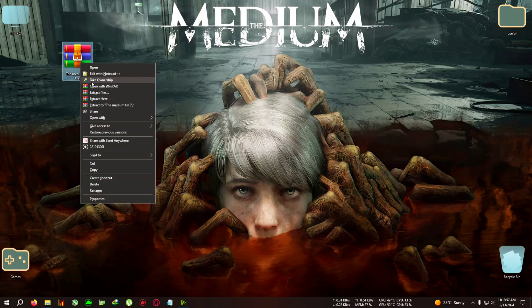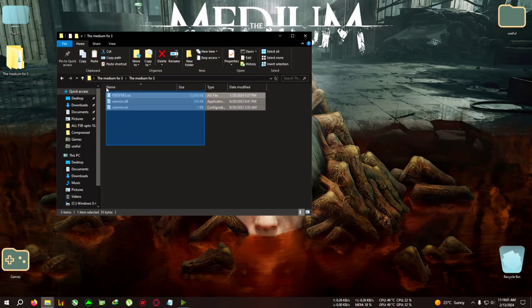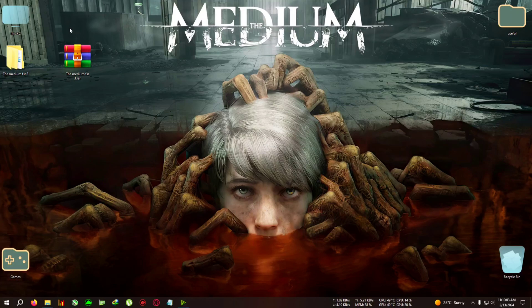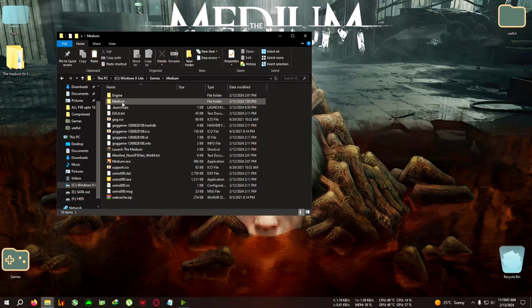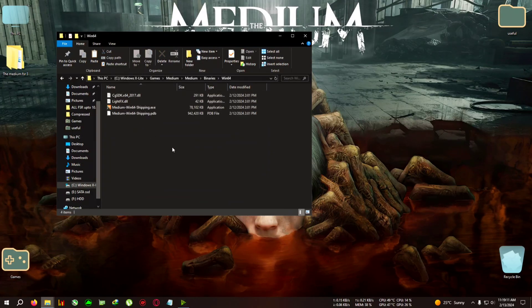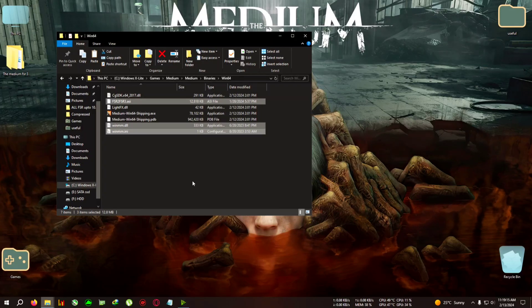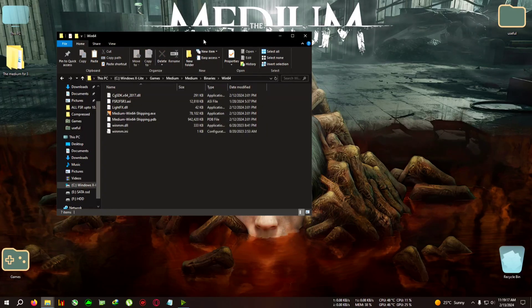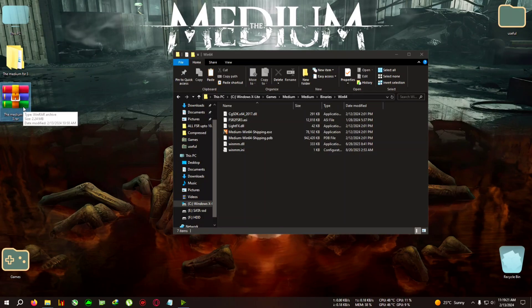First, download the zip from the link in the description, extract it to the directory, copy everything inside, then go to your installation folder of The Medium. Open the Medium Binaries Win64 folder and paste everything there.